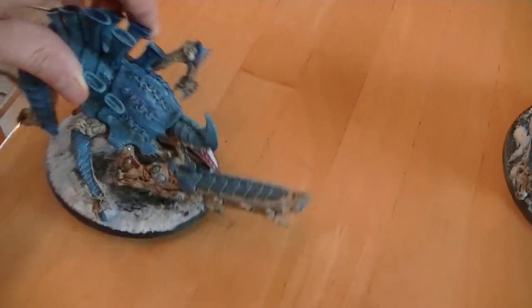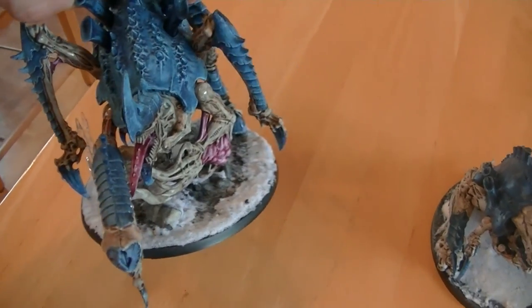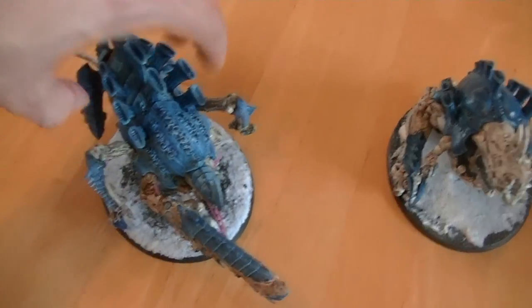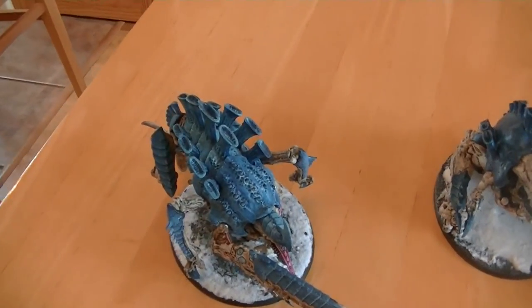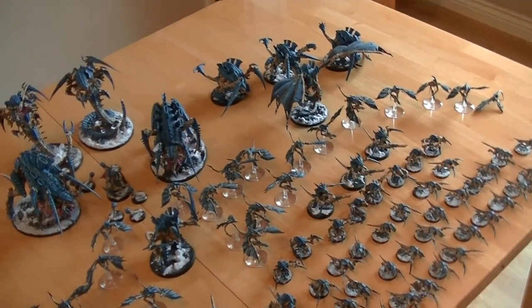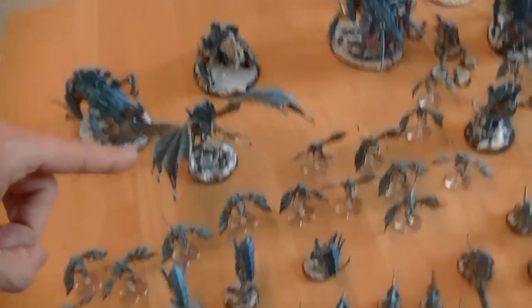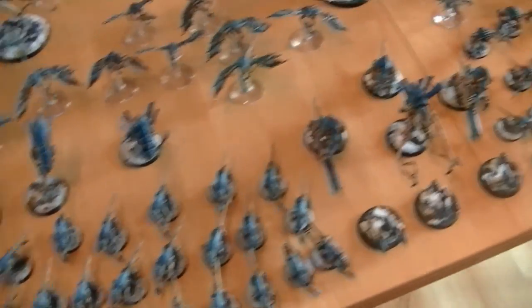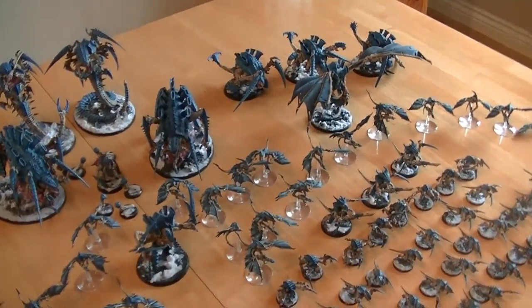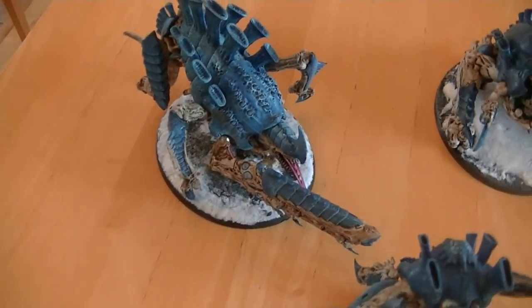I'm going to go over here to my Tyrannofex — another good model, one of the biggest. Good looking model. I've got him with a Rupture Cannon, but I would probably field him with the Hive Node, giving essentially 20 shots — just mass firepower again. Tyranids, although I prefer them as mass swarms, are now very shooty too. The ability to have Twin-Linked Devourer Brain Leech Worms on lots of monstrous creatures and a mix of guns on Termagants and Warriors makes them very, very shooty. The Tyrannofex went down in points by loads, but there's not currently a space for him in my list.